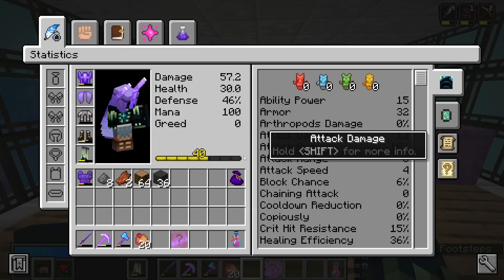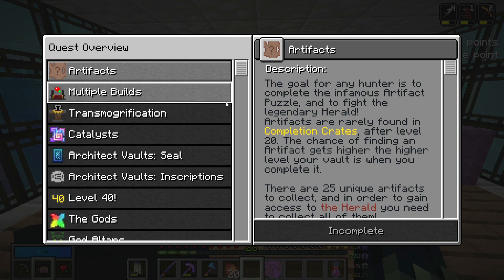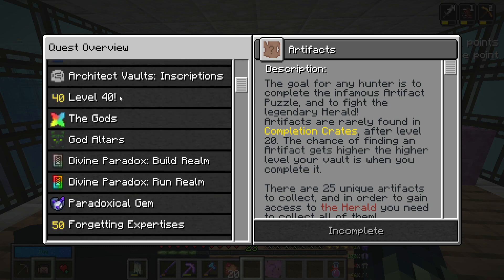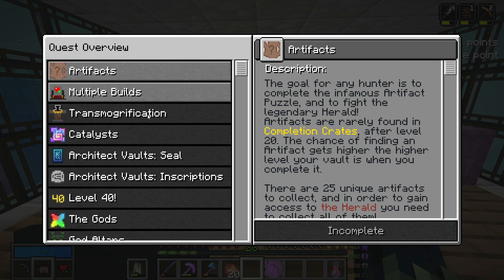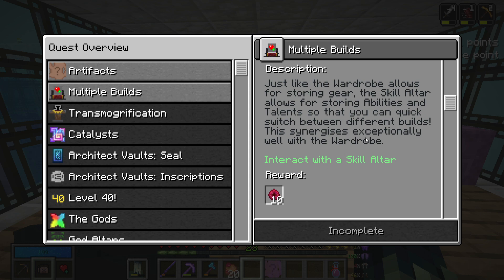We did reach level 40 in that livestream and I want to catch up with quests, because we can now get to the part where god altars and all that come into play. The first things we need to do are make the artifact tome and the skill altar.